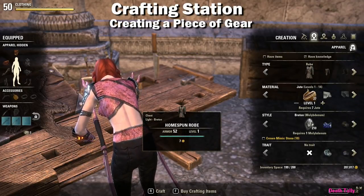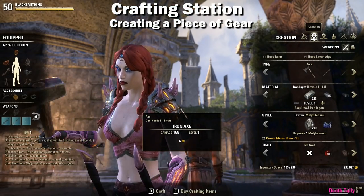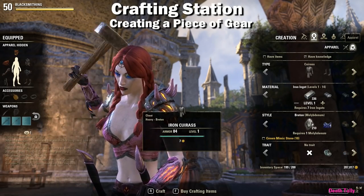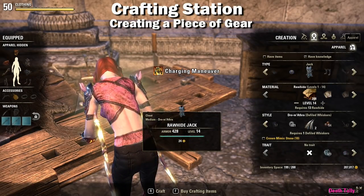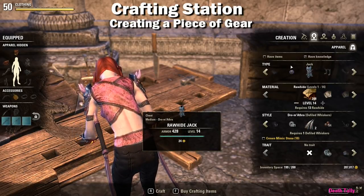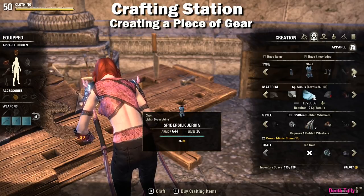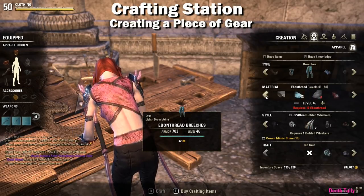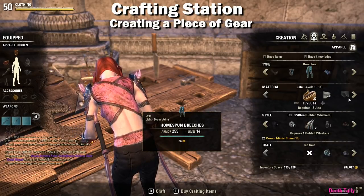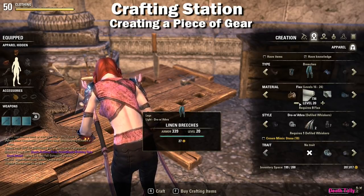The next tab is the creation tab — this is where you craft an actual piece of gear. All three crafting stations are essentially identical except clothier does not have a weapons tab like woodworking and blacksmithing. The top slider lets you select which piece you wish to craft. For cloth you can choose a shirt or a robe. The second slider is the material section where you choose the item level you wish to craft. More materials become available as you spend points in your skills. Each material type covers a range of levels with plus and minus buttons to adjust within that tier.